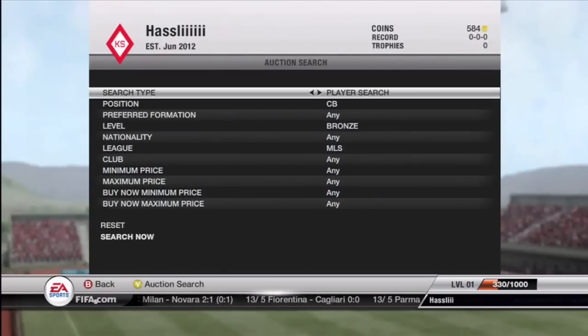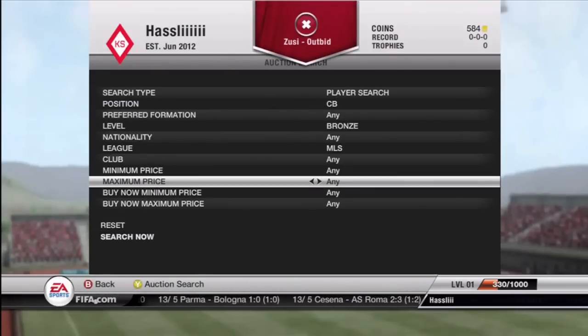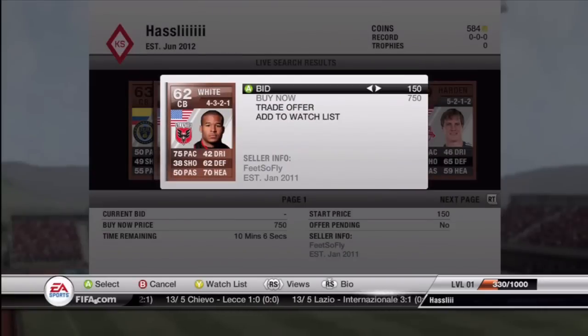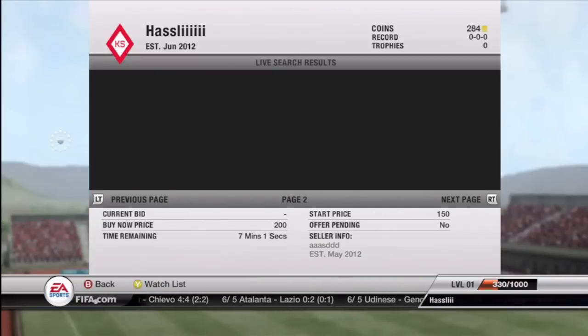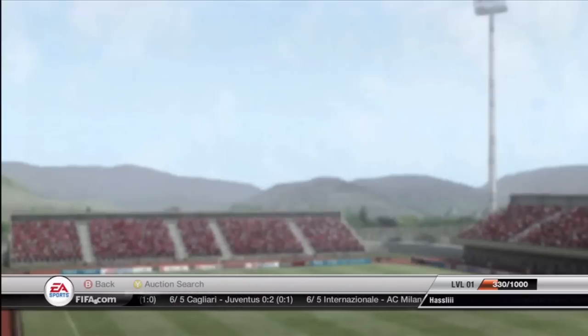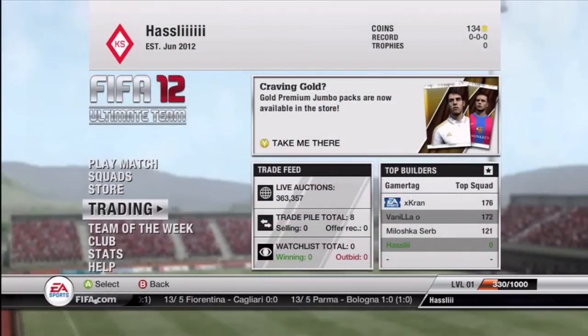Another league I'm comfortable with is the MLS, because that's my hometown league. I'm searching bronze center backs for no more than 200 coins. Good center backs to buy low and sell for higher profit are ones with higher pace, like Atacora from San Jose or White from DC United. I know White can sell for around 1,000 coins with a 4-back formation. I put a 150 coin bid on Atacora — even though it's not a 4-back formation, he's in higher demand because of his pace. I'm looking for another player to bid 200 coins on to finish up my coins and start making profit selling overnight. I found a Francis to finish off my coin total.